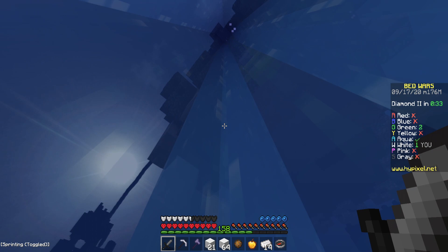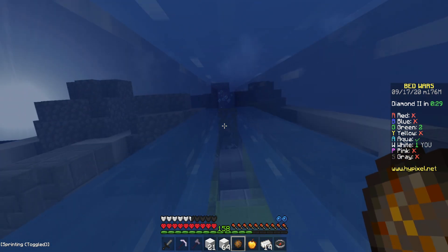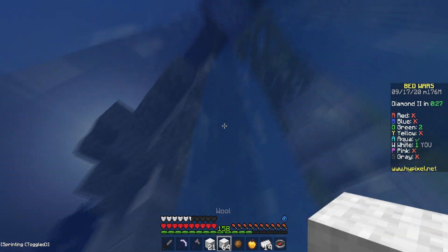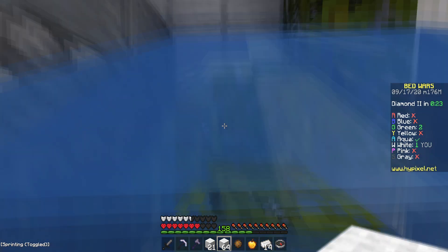I hate this map. Why is blue — wait. Oh, they fell! They fell below you. Oh, block off the water source. Okay, I'm going. I'm going up and going to do that. There's someone bridging over to you. Oh, Aqua's over at the base.